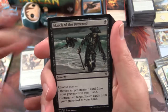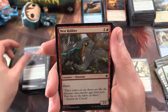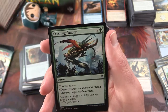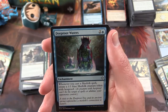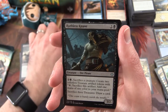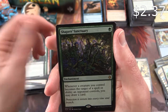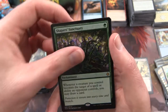Next up: March of the Drowned, Shining Aerosaur, Fathom Fleet Cutthroat, Nest Robber, Ravenous Daggertooth, Shaper Apprentice, Gilded Sentinel, Thrash of Raptors, Crushing Canopy, Skymarch Bloodletter. The uncommon is a Deep Root Waters, Ruthless Knave, Azatacan Archer, and a Shaper's Sanctuary — try to say that ten times fast.